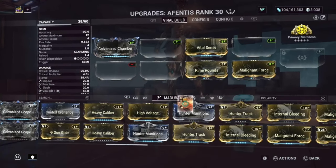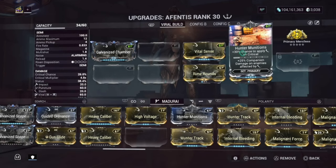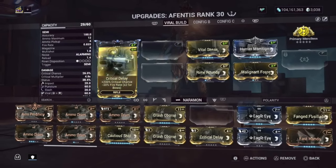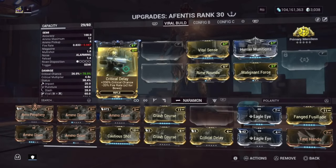The next mod I'm using is Hunting Munitions. Hunting Munitions is a huge help because it applies slash effects on critical hits, making this weapon even better since it is an explosion weapon. Then Critical Delay: 200% critical chance with a 20% fire rate decrease.